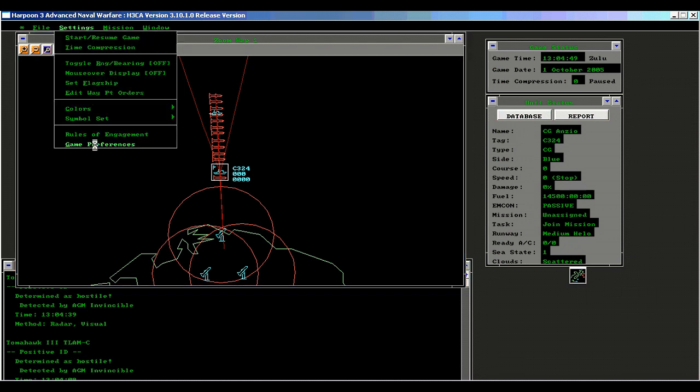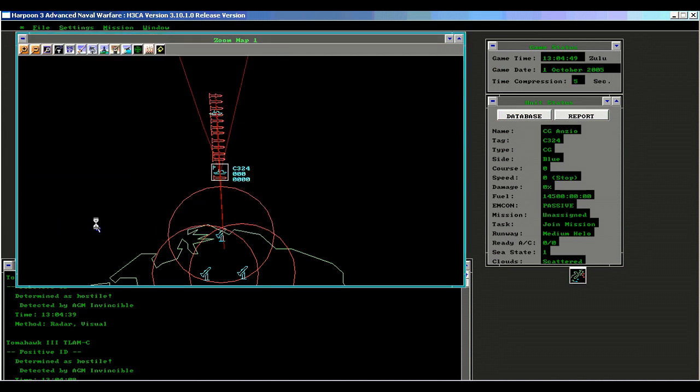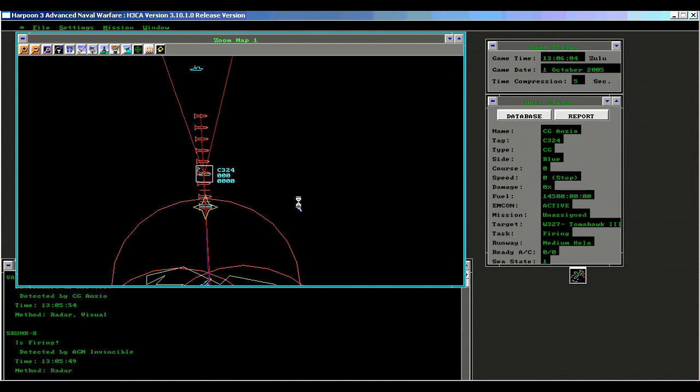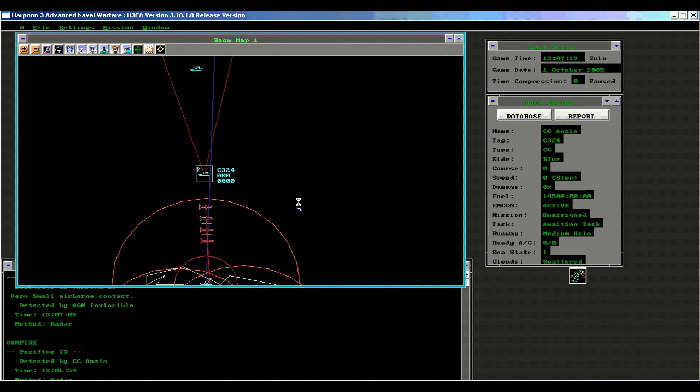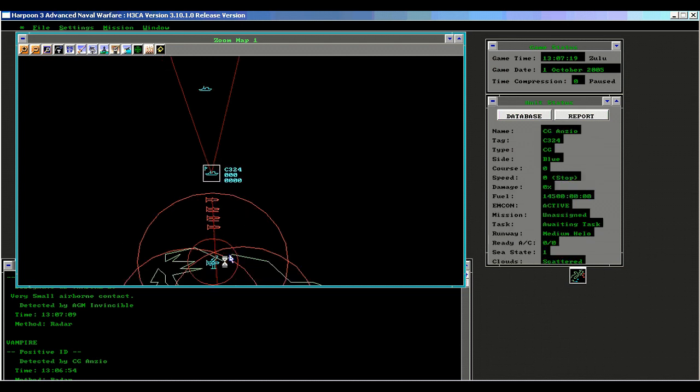Now we're going to go weapons free to demonstrate that control has returned, and the AI will start engaging. There we go — firing missiles at all potential targets. The Anzio just opens up, has gone active on her own, and she's killing Tomahawks left, right, and center at her leisure. Notice that the surface-to-air missile batteries are also firing and engaging the targets.